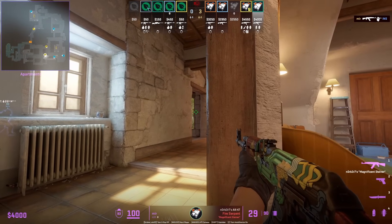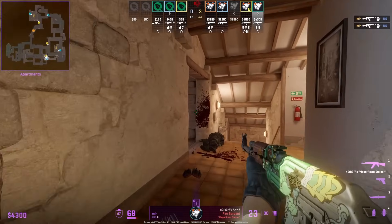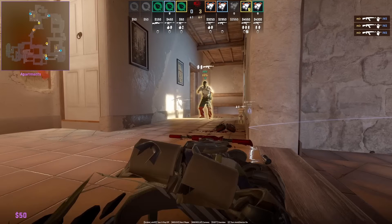Mir holds the apartment push from inside window with a very tight angle while his teammate watches mid for him, so nobody walks up boiler and the CTs won't check this position.